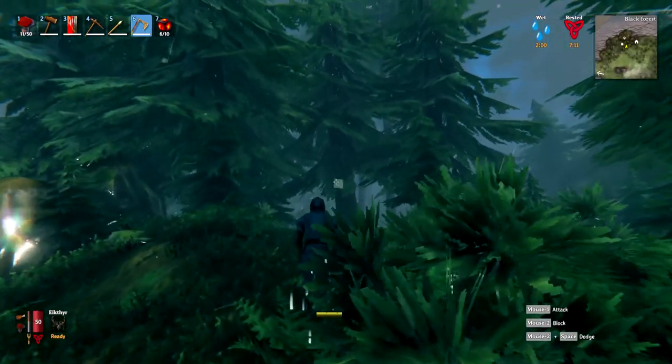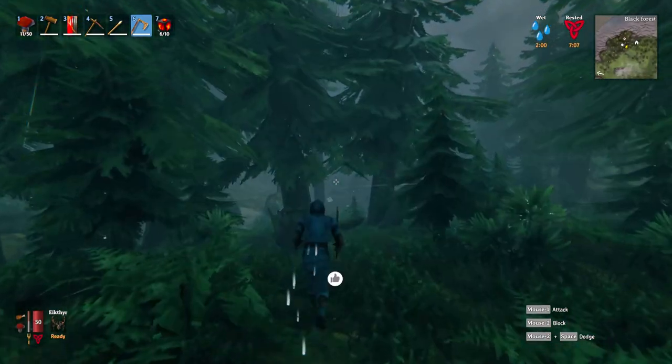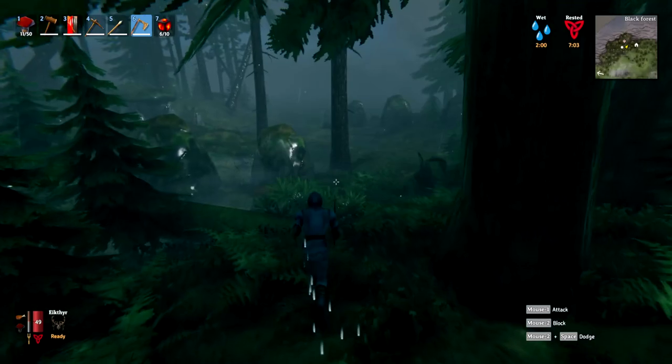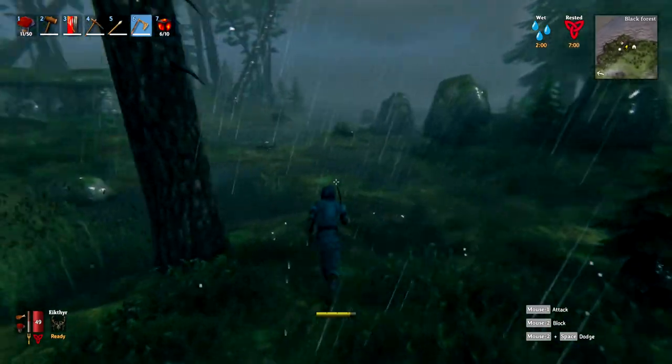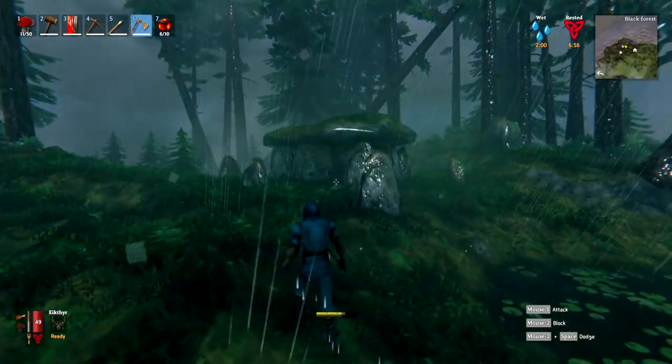When you're out exploring, a Black Forest biome is characterized by these big fir trees — you'll see a lot of them and that's how you know you're in one. That and, of course, the top right of the screen will say Black Forest. So what we're looking for is this structure right in front of us.